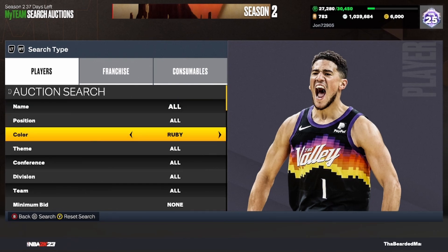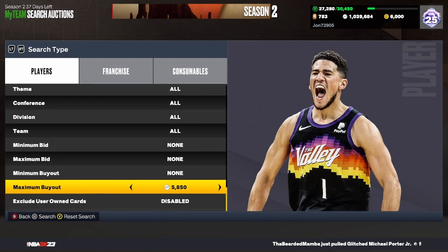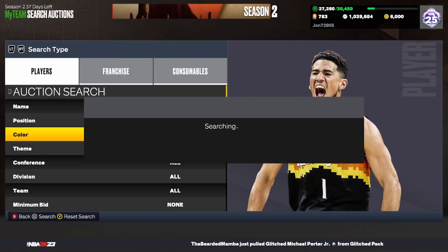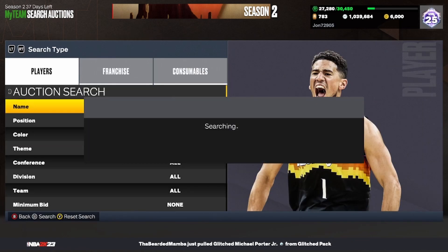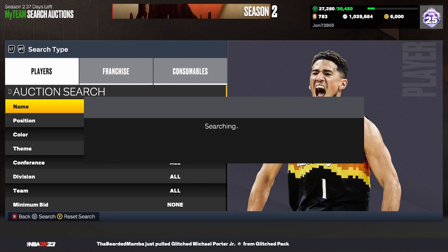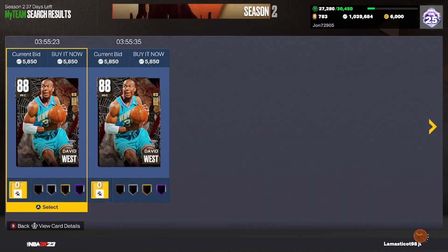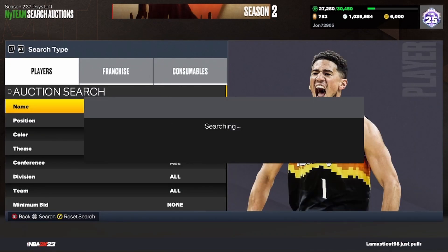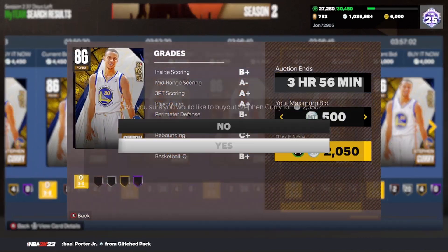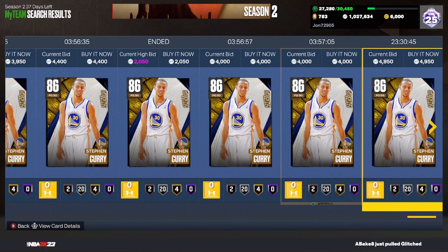The next filter is the Ruby filter, which has been going absolutely insane with the new lock-in and new Eerie cards. Set your color to Ruby; the cheapest on Xbox is going for about 5,850 right now, down in price because of new packs. Work this scroll — there are still some expensive Rubies in the game. Pick up any Ruby for about 5,000 and below, resell for profit, or hold and sell in a couple days for around 7k. We just got a nice snipe there.